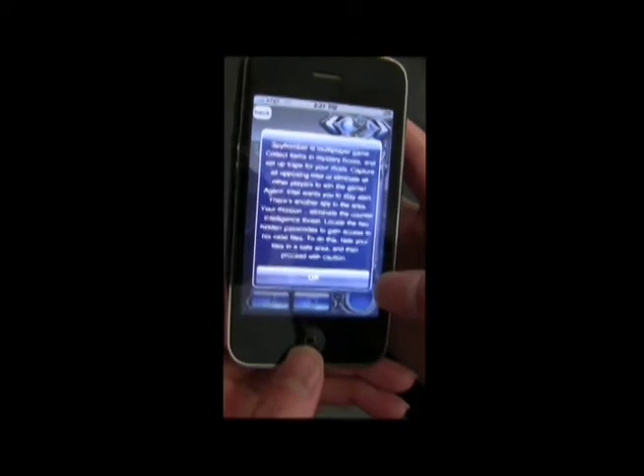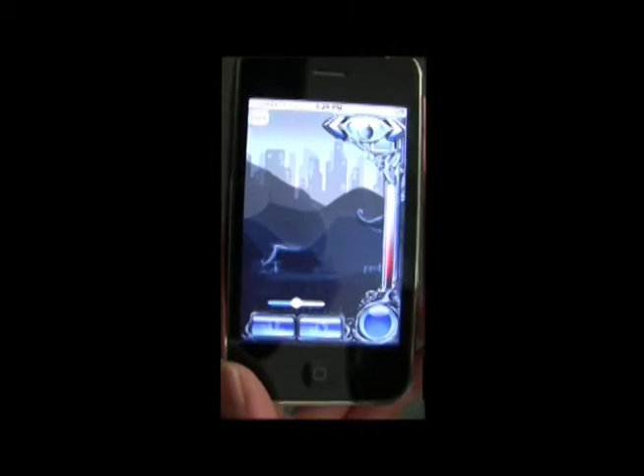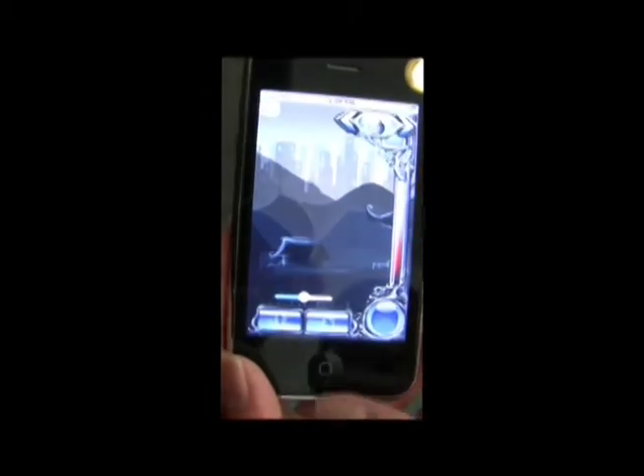Locate two hidden passcodes to gain access to hidden case files. This is our user interface, which features an inventory in the upper right, an action button with which you can take photos, an inventory button, and an information screen.